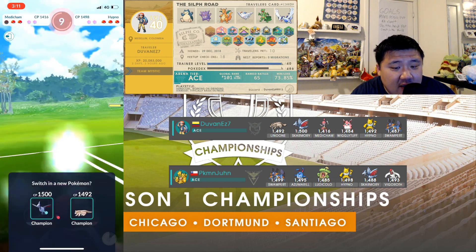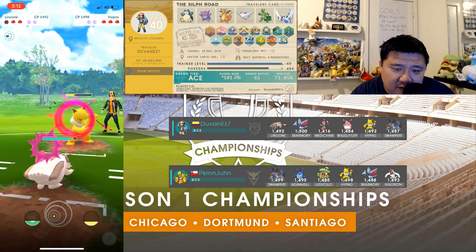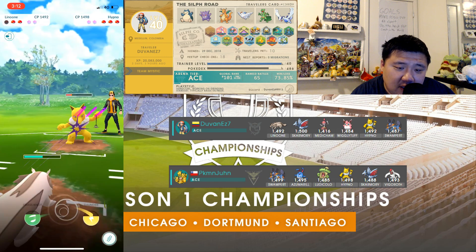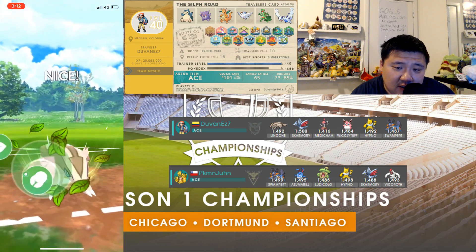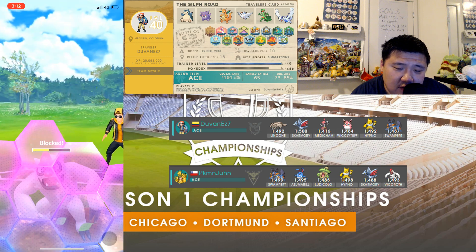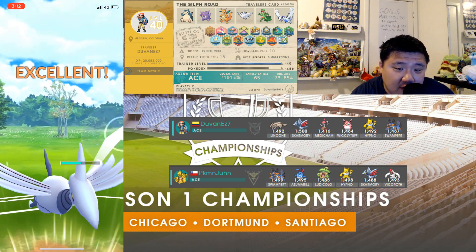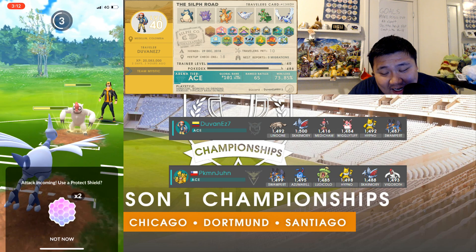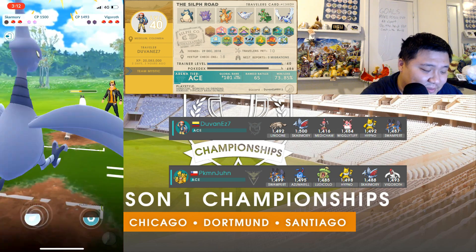Could have walked away from that Vigoroth matchup with a shield advantage. Going to Ice Punch — this Hypno might just try to faint down completely. I would not shield. Ice Punch again — come back. Either pick is okay. This Confusion damage is still doing a lot. Might be an Ice Punch — probably is. Linoon makes more sense. Going to Grass Knot, force a shield on this Vigoroth and then switch out for sure. Very nice play by Duvan, banking that energy for switching out.